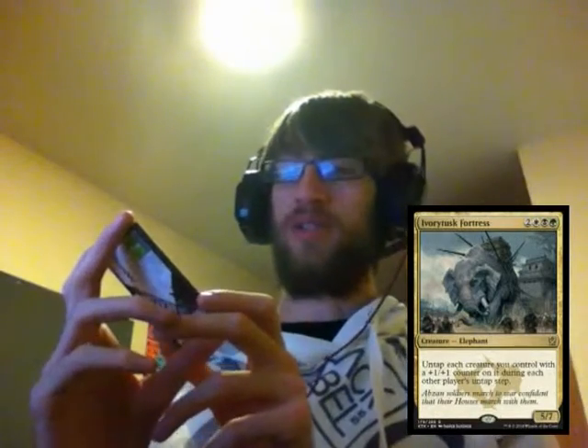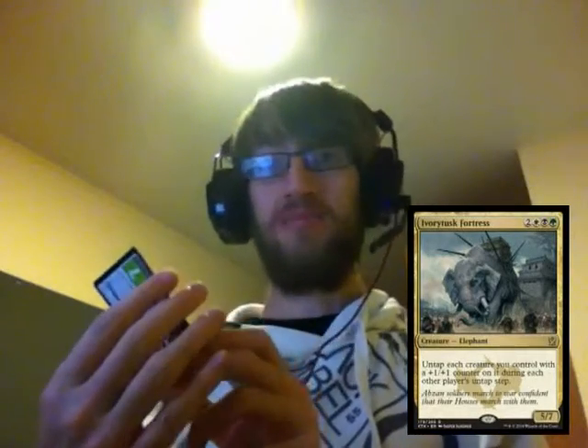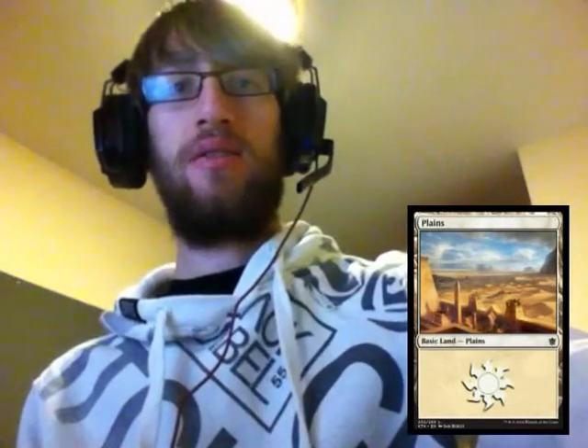The rare is an Ivorytusk Fortress — a ridiculous elephant for Abzan. It's the equivalent of Warden of the Eye in cost, being two and then Abzan — white, black, green — for a 5/7. You untap each creature you control with a +1/+1 counter on it during each other player's untap step. So in Abzan where you've got nothing but counters, you basically have Vigilance and you untap repeatedly. That's definitely going in my Abzan deck.